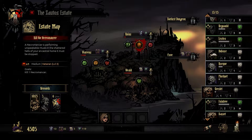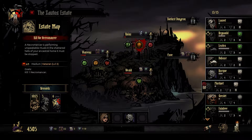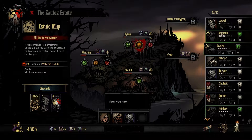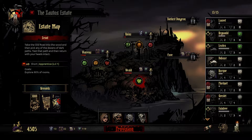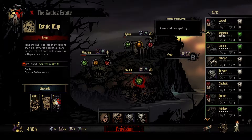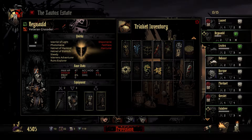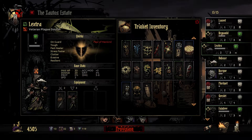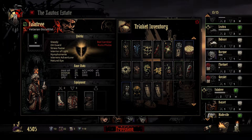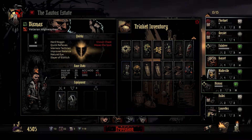Let's go with our Vestal in the back. What are they called — Bounty Hunter? And our Occultist and then a Crusader in front? I need deeds, so let's go to Weald then. Could give them some trinkets. I think these people have a lot of trinkets on them — the ones I used last time that you didn't see. Hopefully it won't happen again. I would like it if the game had an auto-remove trinket thing, so you don't need to do this manually every single time.